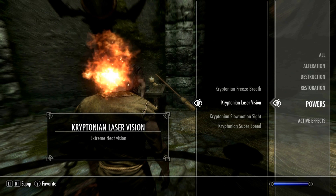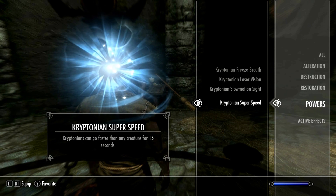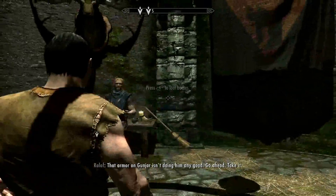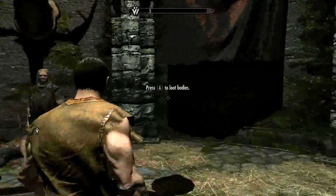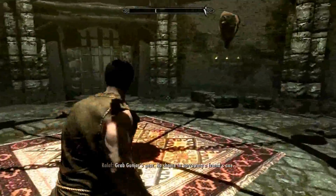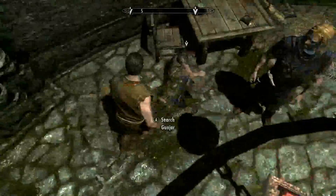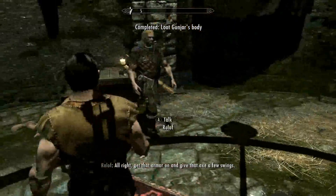There we go - powers! Kryptonian freeze breath is the first one. There's gonna be some guards come through, so which one are you gonna pick? Kryptonian laser vision, slow motion sight, and super speed. Let's try the freeze breath first, which I'd imagine is pretty similar to the frost breath shout you get later in the game.